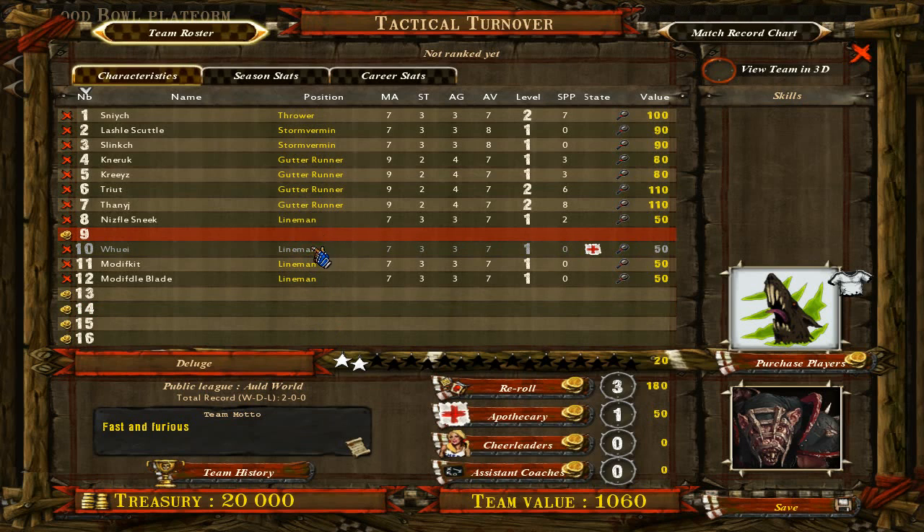Obviously with two linemen not hurt or dead. I find that having one thrower is plenty, as if you play with 12 players — which I really like — you can start with him out in the first half if you're not receiving, which you would really like to. So he should be not hurt for the second half when he's going to go in and receive the ball and throw it.